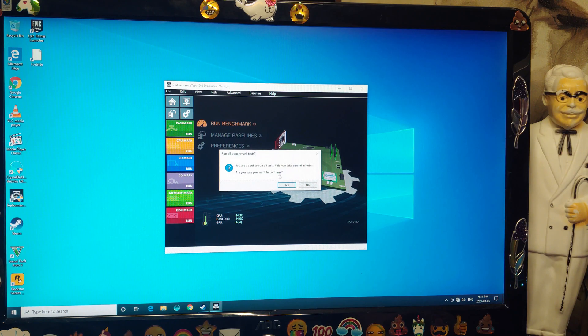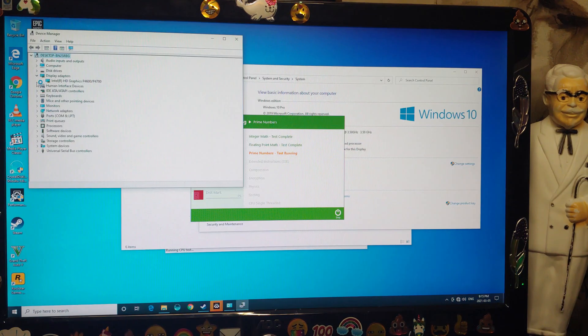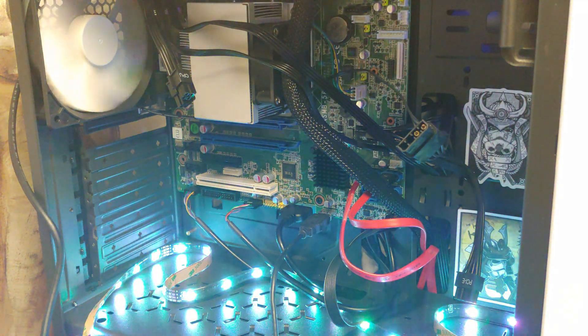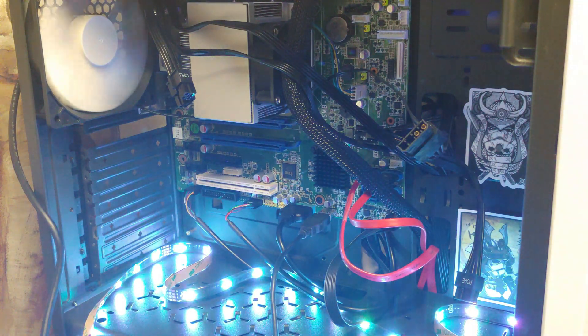We're going to be running Passmark Benchmark 10, and we'll come right back to you when it comes to the graphical part. Of course, at this point we have no graphics card in the unit. The display adapter, as you can see, is Intel HD Graphics P4600/P4700. This system might not have what you call newfangled hardware or video cards, but it's got some stickers and some RGB lights — and I think that's really all I need.